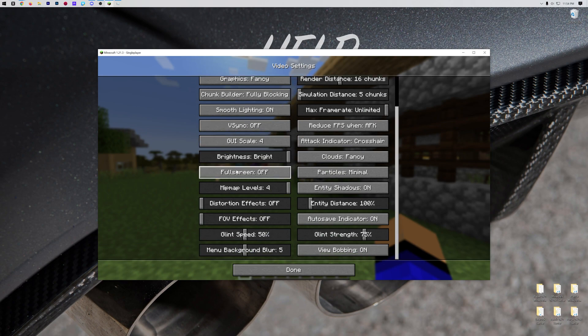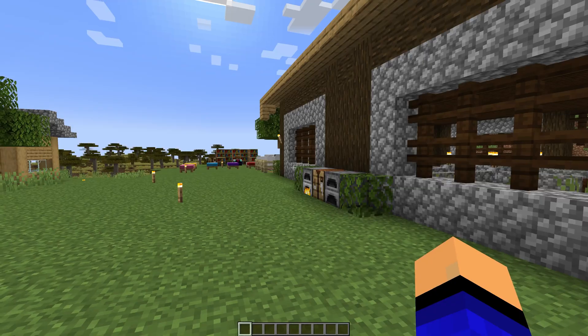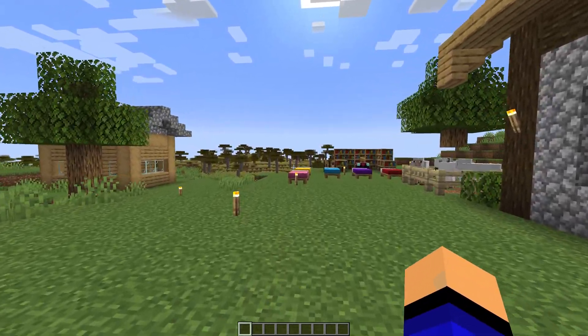When you click on full screen, your screen is going to turn black for a second — I'm just going to do a quick jump cut. Now as we can see, full screen is now on. The entire button layout is different because Minecraft is now full screen. When you click done, it will now always launch full screen and you'll be good to go.